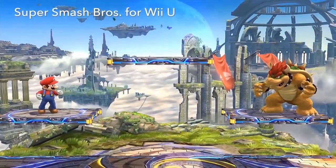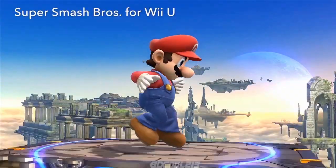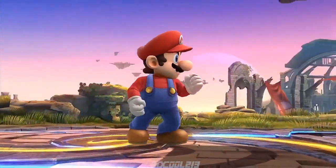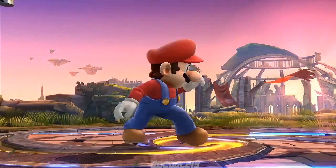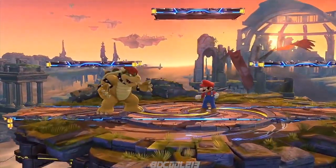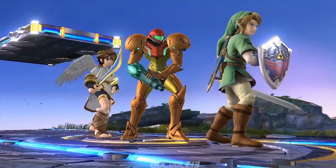Moving on to the home console, here's Super Smash Bros. for Wii U. Compared to Super Smash Bros. Brawl, the colors lean a bit more towards primary colors. It's in HD, so it looks great even from far away. We added visual effects as if attacks are cutting through the air to further highlight the quick movements. Here are Link, Samus, and Pit.